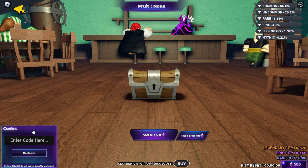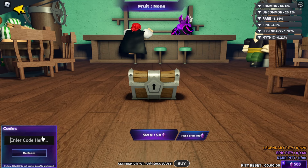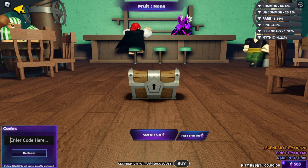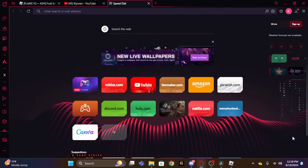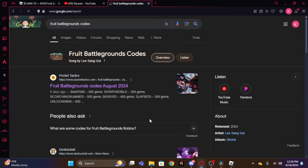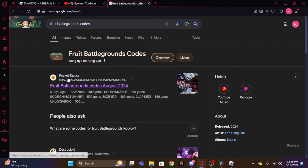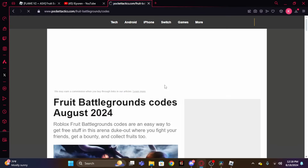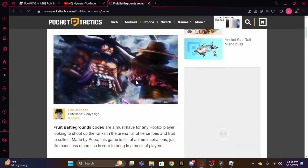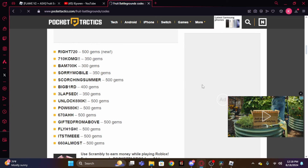On the bottom left corner of the screen is the code section where you redeem all your codes. To redeem codes, head over to Google and search up 'Fruit Battlegrounds codes.' It should pop up with a bunch of different sites. The one I recommend is Pocket Tactics — that's the one I use. Scroll down and you should see all the currently available codes.